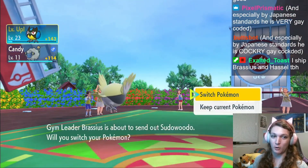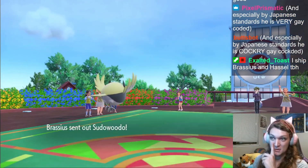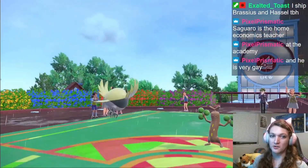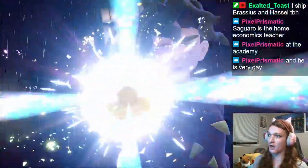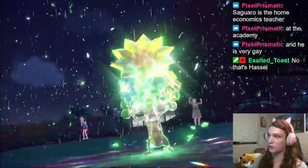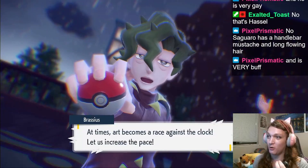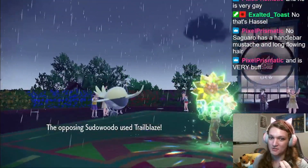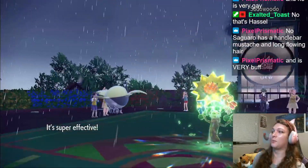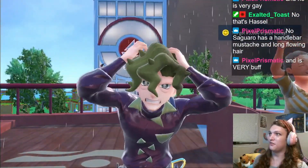That was just a one-turn dead Smoliv. Also, who is Professor Saguaro and why am I only hearing now that he's a certified gay? This thing is programmed at turn one to always use Trailblaze to increase its speed, so we can get at least one free hit off of it. Brassius and Hassle are 100% gay for each other — Brassius gave Hassle a Applin, which in the Galar region is a sign of romance and betrothal. He gave him an Applin that is now the Flapple on his Dragon-type team. We outspeed. Easy dubs everybody. Avant-garde this ass!